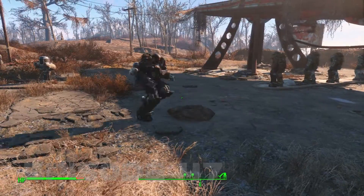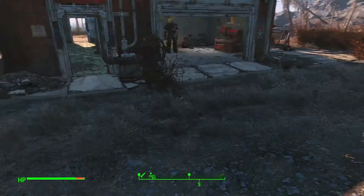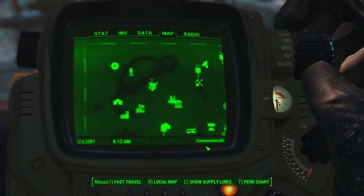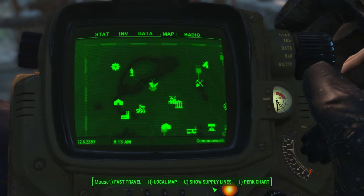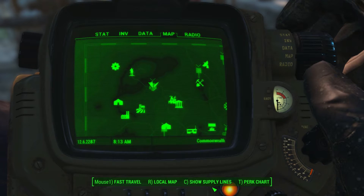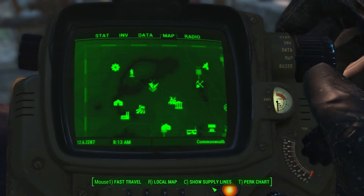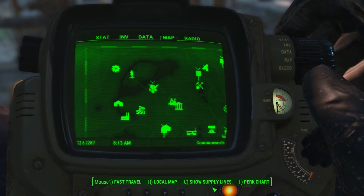Hello everyone and welcome back to Fallout 4. So, things to go over first. I looked it up — supply lines only affect your ability to craft. They don't have anything to do with the actual local inventory. So if I want stuff I still have to visit the location, but it does save me the trouble of having to micromanage where I store salvage.